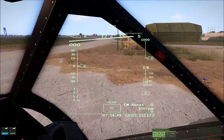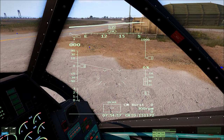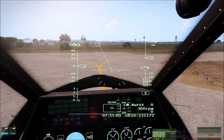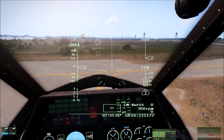So what we're going to do now is a vertical take-off. We'll rotate the nozzles down to 90 degrees, start applying thrust, and at about 50% we'll start taking off. We'll raise our gear.